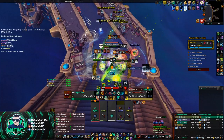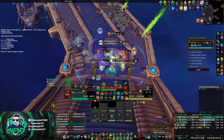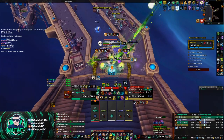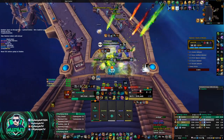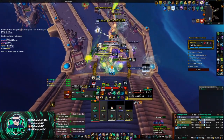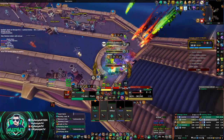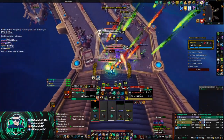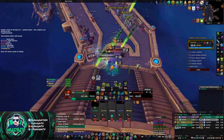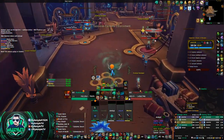First things first, this first pack is extremely deadly on Fortified, especially on a high key like this. The middle guy that I marked with Skull is the primary kill target, and any time he does that explosion, we want to make sure we've got a defensive up for the Radiant Pulse. I'll also throw out Chi Wave to help out Andy, who is the healer. I use my Touch of Death on the middle guy to take him out ASAP, as the other two do quite a bit of damage to me but not to the rest of the group.